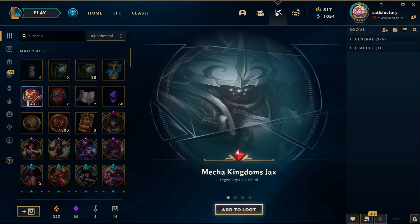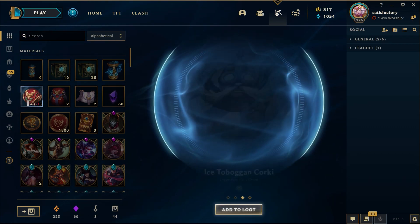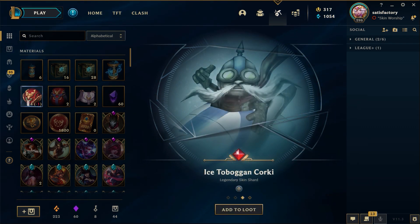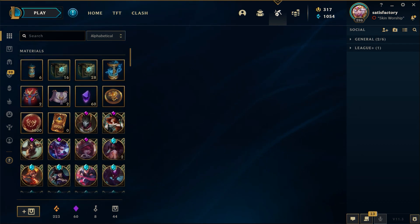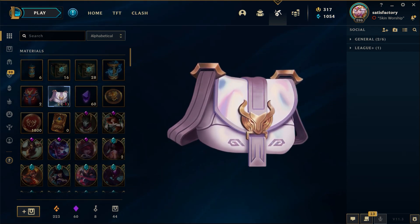Looks like a legendary to me — Nightmare Cho'Gath! Two legendaries in the last four! I just got three legendaries out of four orbs — holy! Wow, that's crazy. Let's open these one at a time.